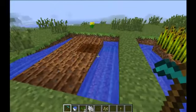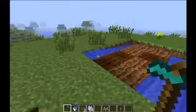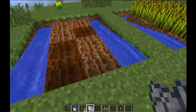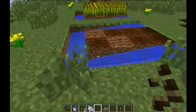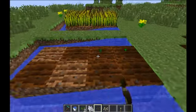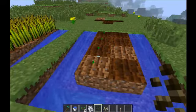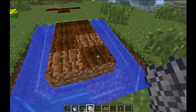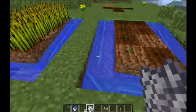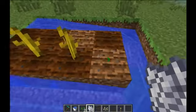For our next type of farm we're going to need an identical farm arrangement to this, but this time we're going to grow either melons or pumpkins. To grow these, simply put them up one side rather than the other. Once the vines are fully grown they'll start to produce either melons or pumpkins on the other side. Putting bone meal on these will turn the vines into fully grown vines.